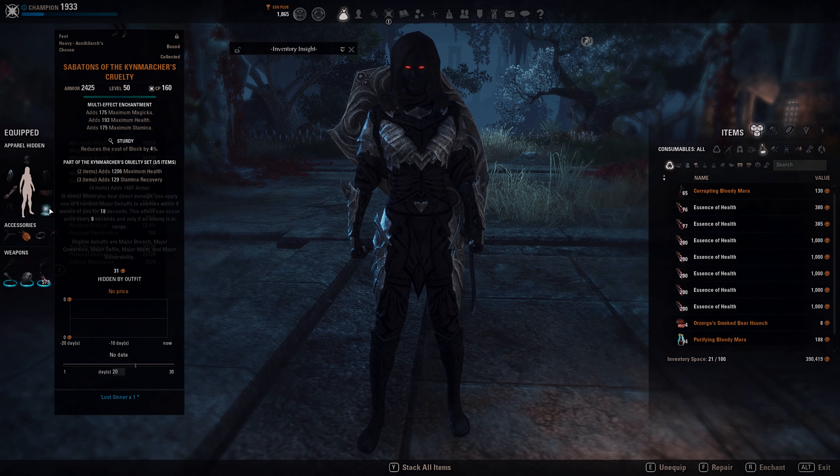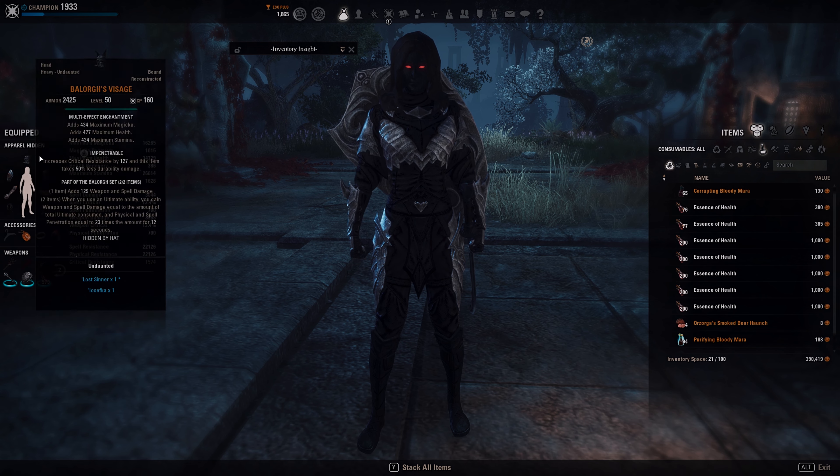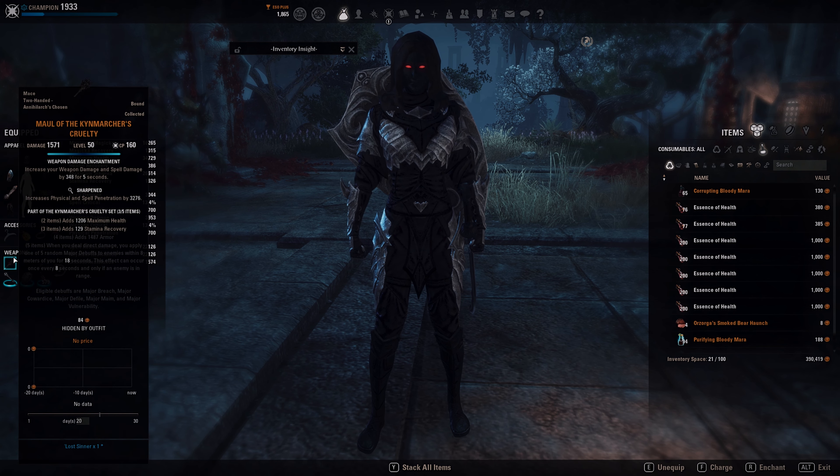Reinforced heavy chest, Sturdy boots, and Sturdy legs — everything with Prismatic Enchant. On the front bar it's a Sharpened Maul with a Weapon Damage enchant.